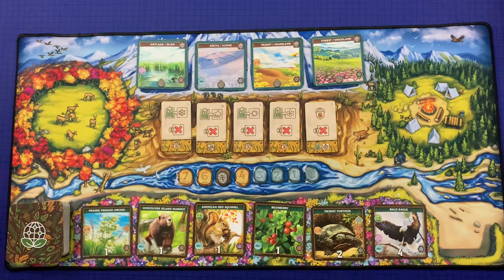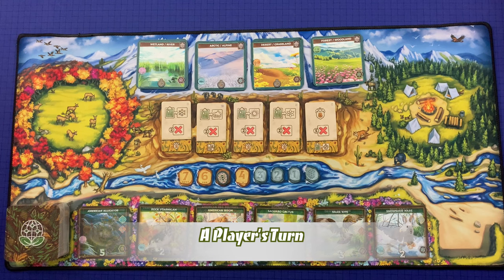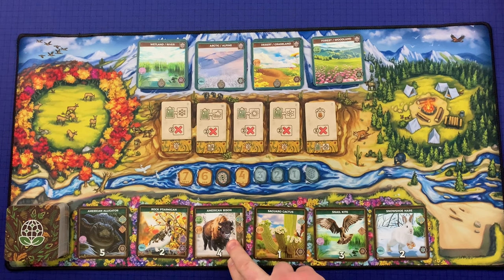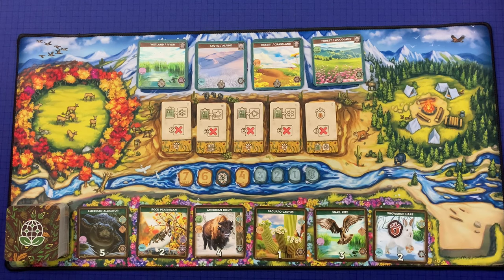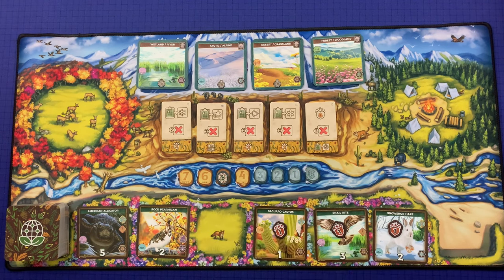On your turn you can take one of two actions: the Introduce action or the Use Skill action. To take the Introduce action, first take one species card from the field — for example, the American Bison. You then pay for the chosen card by placing one of your synergy tokens on each card to its right in the field.